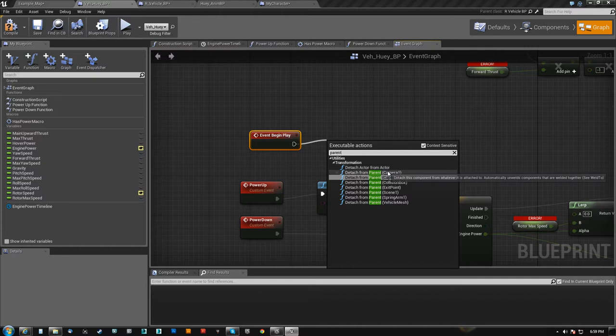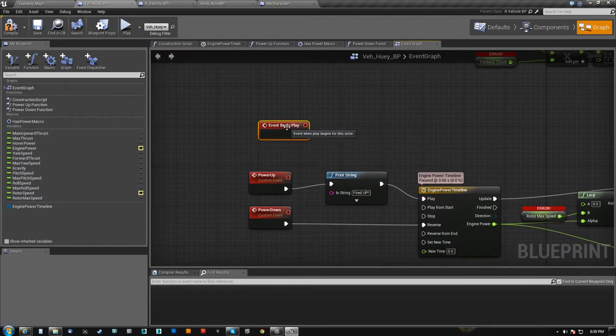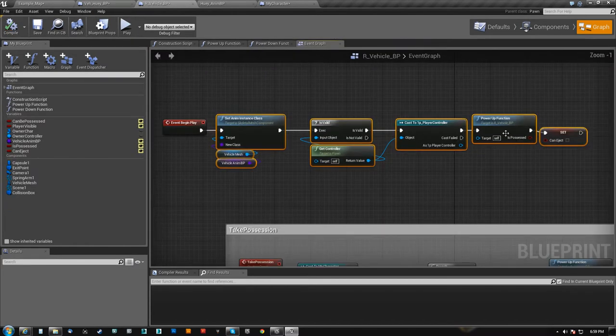I don't know if there is a way to do like UDK's UnrealScript 'super.beginPlay', which would mean run my parent. I don't know if we have super here — so it's kind of difficult, maybe somebody knows. But if I run this and I just say print screen, this is going to completely override the parent and none of the parent code will play.